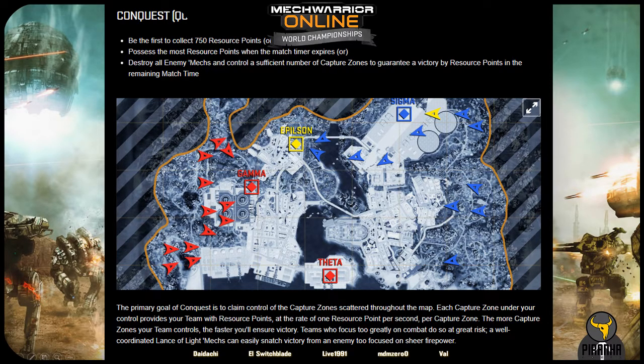A winner can also be determined by a team destroying the opposing team's 8 mechs and having a mathematical inevitability to reach 750 points by the end of the 15-minute match timer. Conquest has been used as a preferred competitive game mode for years due to the complex in-game strategies it creates. Keeping your team grouped in a single location enables the enemy team to capture the points located throughout the map and win on points, but an early focus on capturing points enables the enemy team to group up and destroy mechs with enough time to recapture the points when they are the last ones standing.